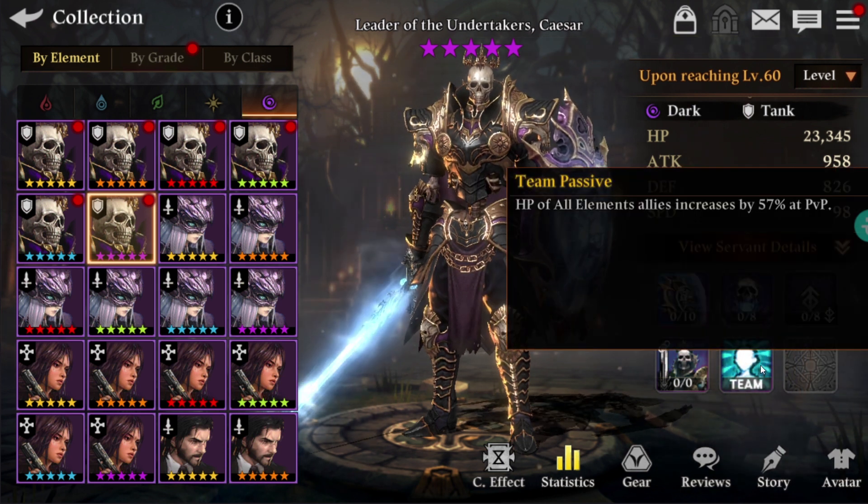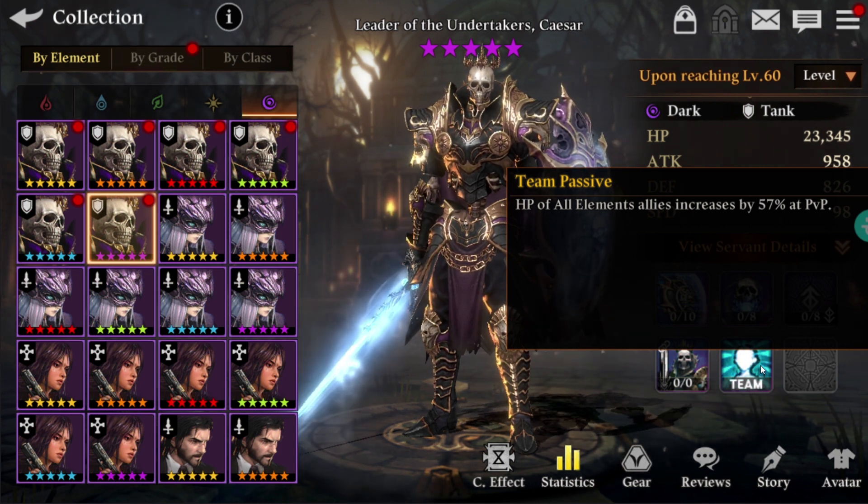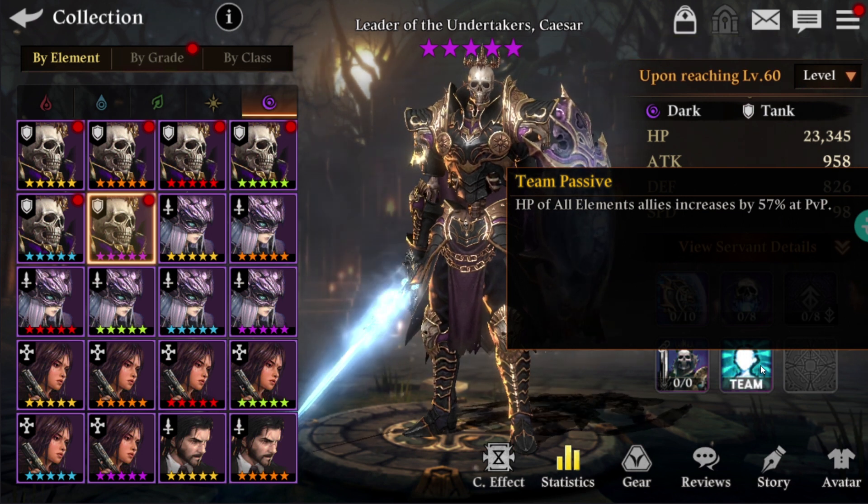Now let's move on to the team passive. HP of all elementalized increases by 57% at PVP — what a useless thing. I have been saying it's a very useless thing, but guys, if you have any way to say that this could actually be useful, please let me know in the comment section below — I would really love to know about it.